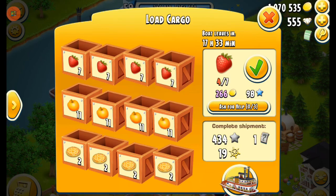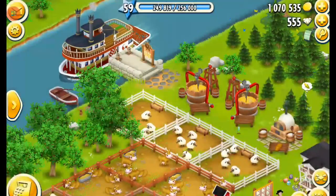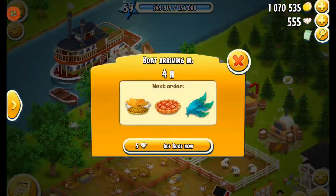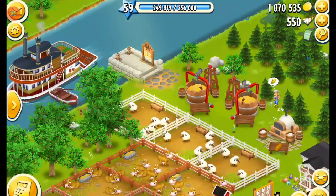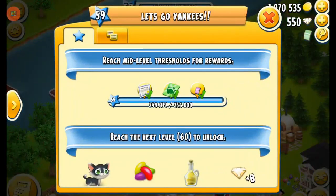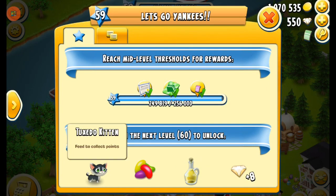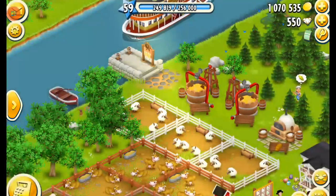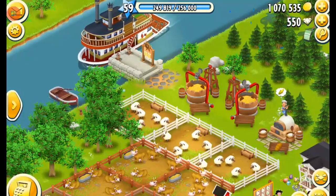I do not have anything for this boat so I'm just gonna cast it away and pull in the next boat. I cannot wait to get to level 60 because at level 60 I get this adorable tuxedo kitten, and I am definitely a cat person — I have several cats myself in real life.